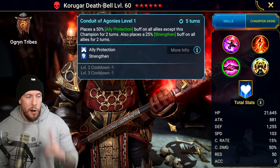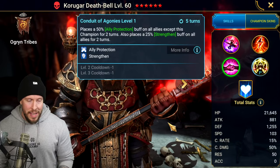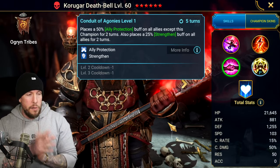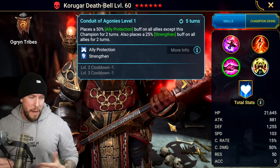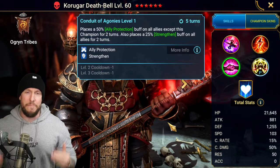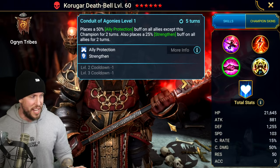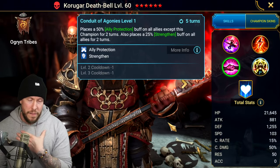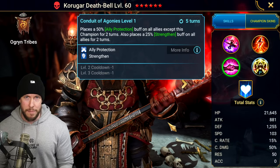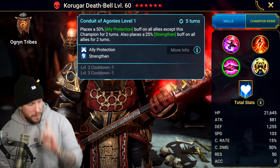So a full cleanse, a turn meter fill, and attacking all enemies. On Conduit of Agonies, his A3 ability — only two books, and they go right to the cooldown. Ally protection, big version on all allies, and then a strengthen on all allies for two turns, again on a three-turn cooldown. This is beautiful. Tied with a couple other champions in the game for the best damage mitigation on a three-turn cooldown you can get on your team. This is 75% raw, pure damage mitigation from everybody on your squad.